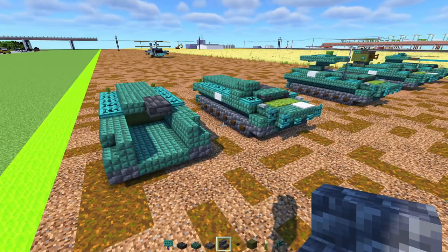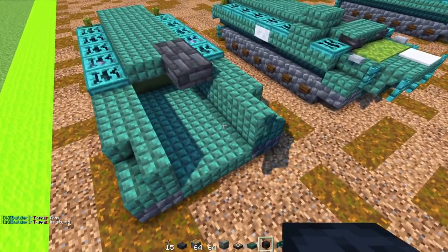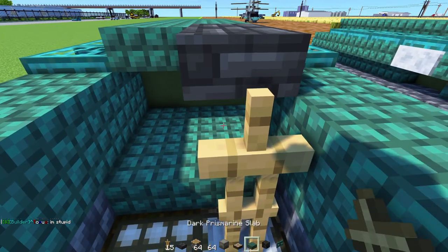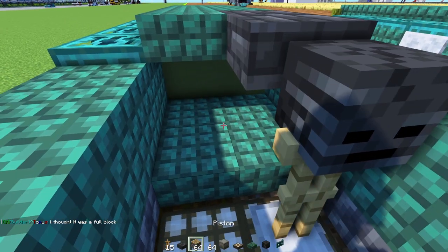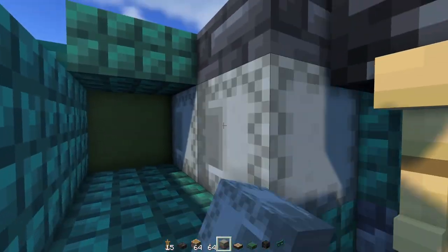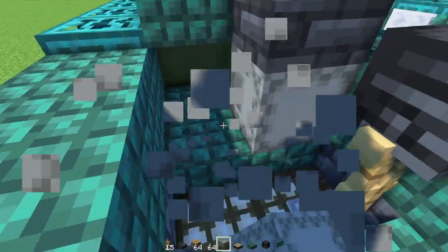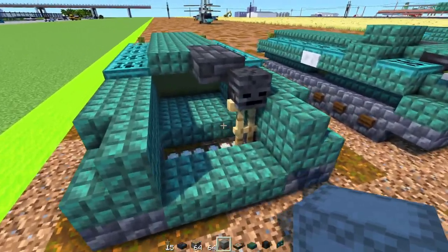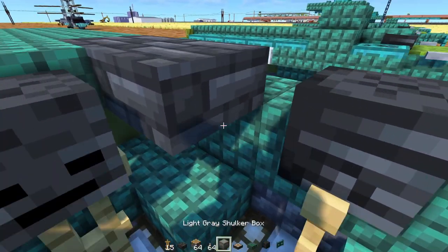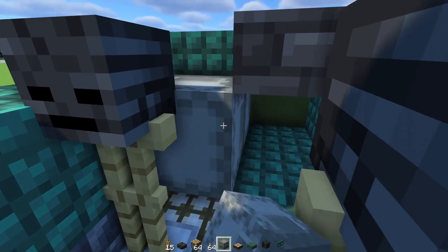This is the tricky part of the tutorial — we need to build these window elements, which are quite hard to build. Punch in two blocks wide here, add in two daylight detectors, then place an Armor Stand with a Wither Skeleton Skull on top. Then add a Shulker Box, moved up towards the front, and another one moved up to the side. Then punch in a hole here, add another Daylight Detector, Armor Stand, Wither Skeleton Skull, and Shulker Box. Move that accordingly, add another one moved up towards the front, and one more moved up towards the front as well.